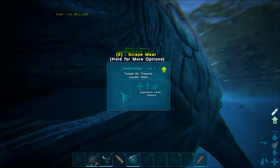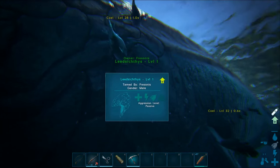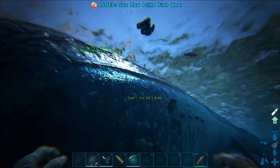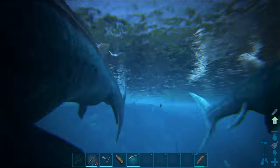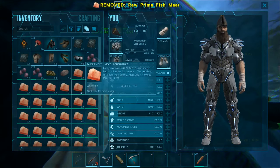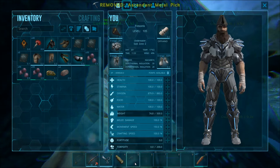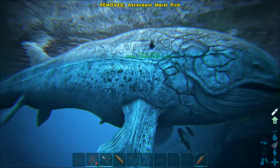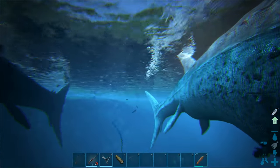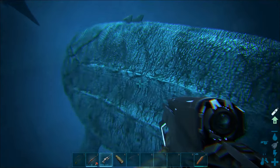Can you tame the Leedsichthys? No, you cannot. I can ride it because I force-tamed it, but you cannot tame it normally. You can scrape off meat — press E and you get 50 raw prime fish meat. You can do that once every 10 minutes, so you get a lot of fish meat. You don't need a pig for it. You can do it on the alpha version as well.